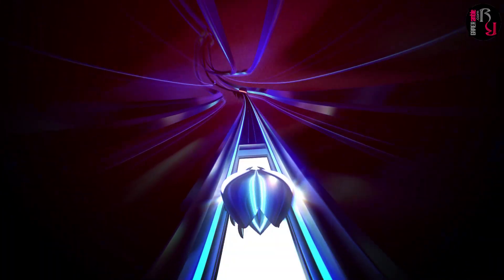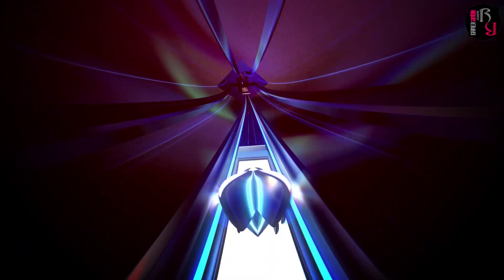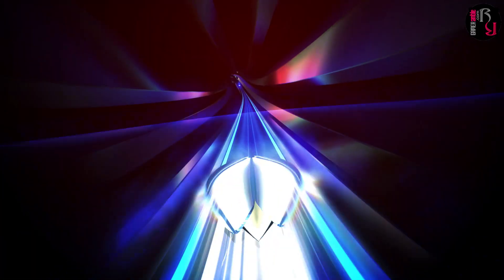Thumper in screenshots looks like a pretty musical visualizer. Thumper in action feels like someone injected cocaine straight into your eyeballs, and your brain is going to explode if your concentration wavers for even a second. Thumper is split into 9 levels, each with numerous sublevels. The sublevels tend to be intense but short.